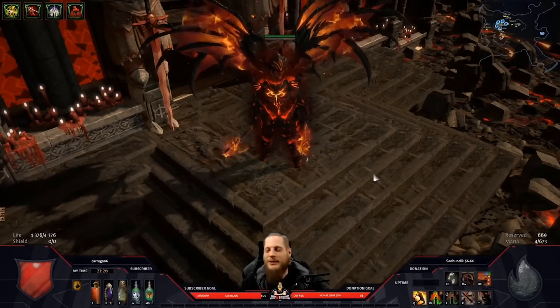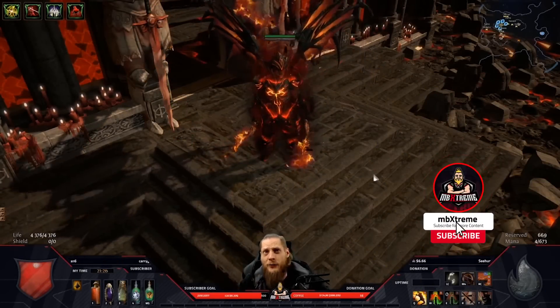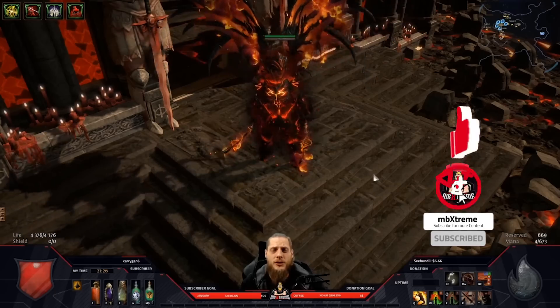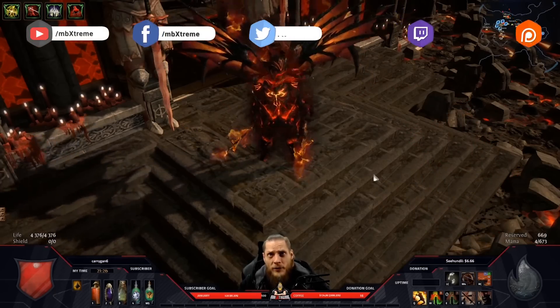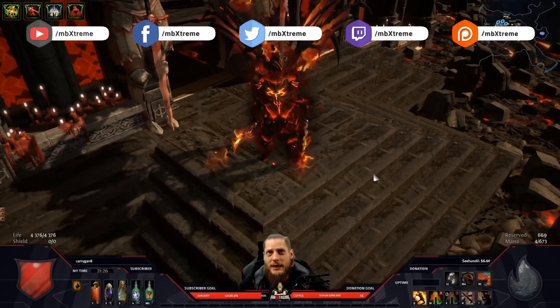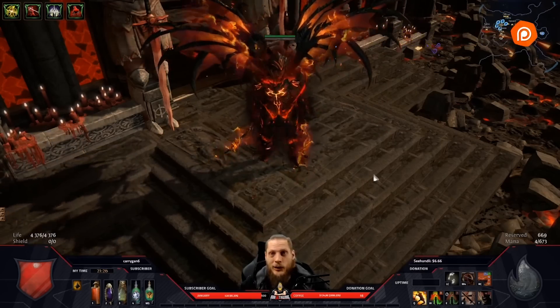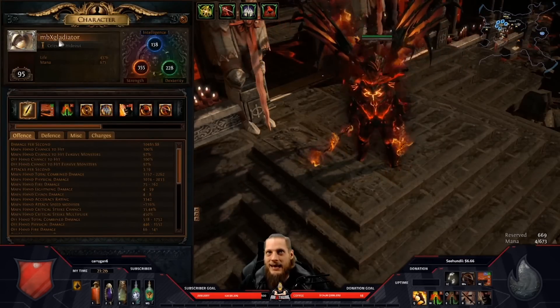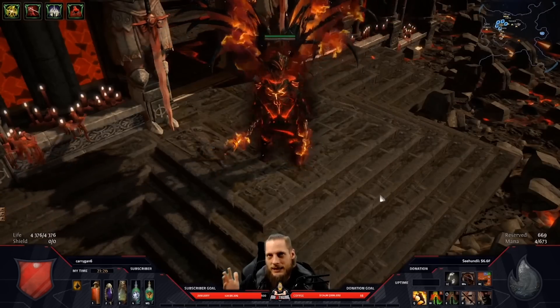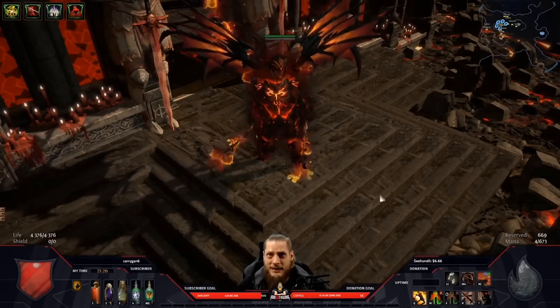Hey guys, welcome to the new video. Today I want to present the build I've been playing the past couple of days on stream. I think it's a very decent and cool build — I'm talking about an impale cyclone slash bleed, whatever you call it, gladiator. The base idea is a cyclone gladiator with a lot of fine tuning and min-maxing.